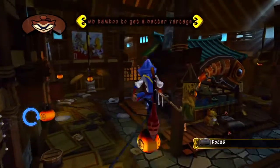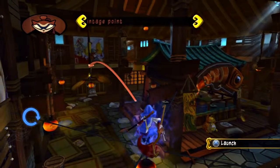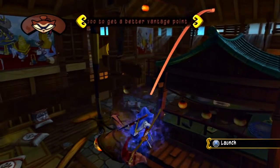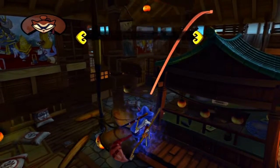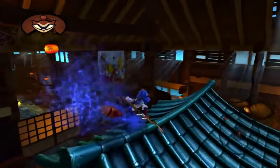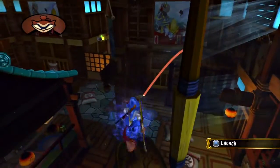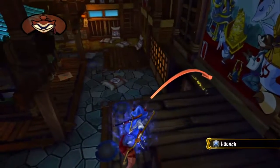Do we have our cool little thing? R2 to focus and jump — yes, this is Ryoichi's special ability. If you press R2 to focus and then press X, you can jump over to many different areas, which is really nice. Kind of like that and like that.